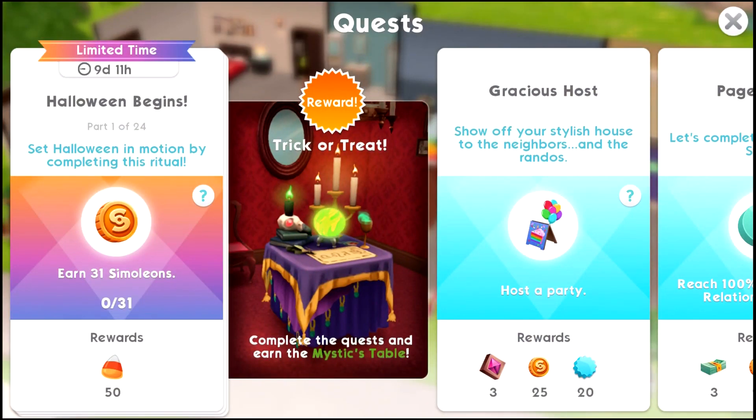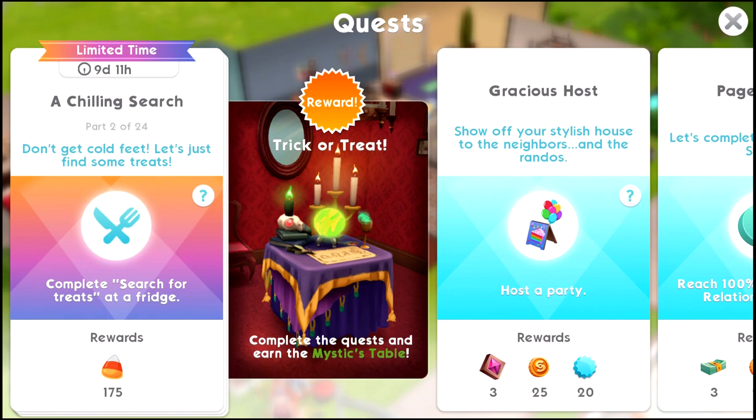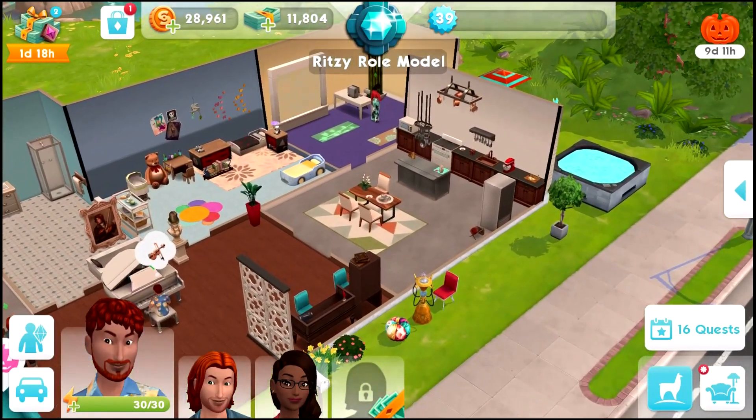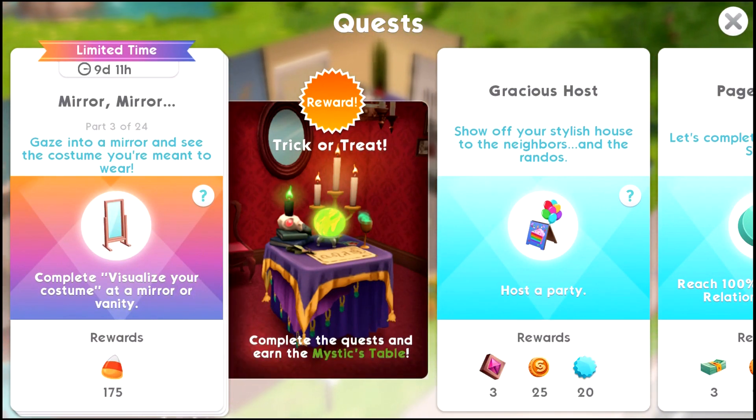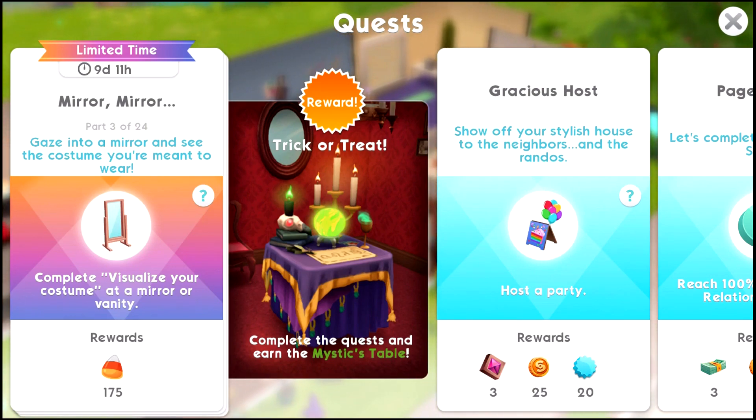It's a 24-part quest. Complete the quest and earn the Mystics Table. Part one of 24: set Halloween in motion by completing this ritual, earn 31 simoleons. Part two: Chilling Search - complete search for treats at a fridge. Part three involves gazing into a mirror to see the costume you're meant to wear - and I'm burning candy corns too.